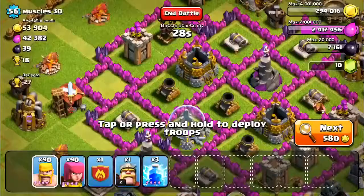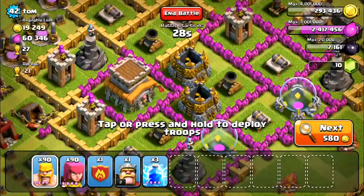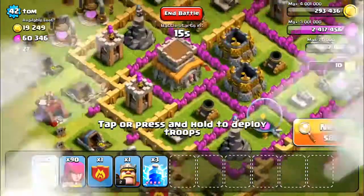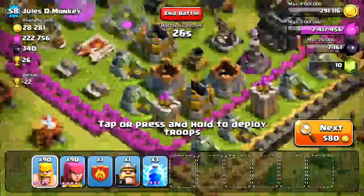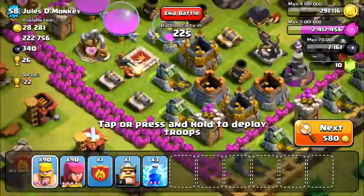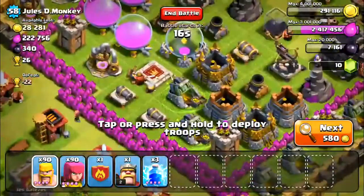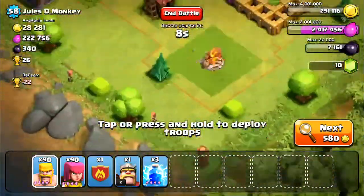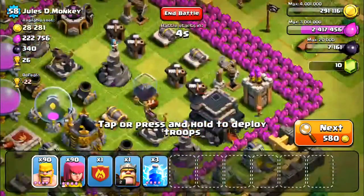That base has 600-something dark elixir — not the best, so I'll skip it. Ever since I've been town hall eight I've always had trouble searching. There was an update about a week ago introducing dark troops. On this guy's base you can see the dark barracks — that building that looks different from the rest, it's kind of red. It currently has three troops in it with more coming soon.